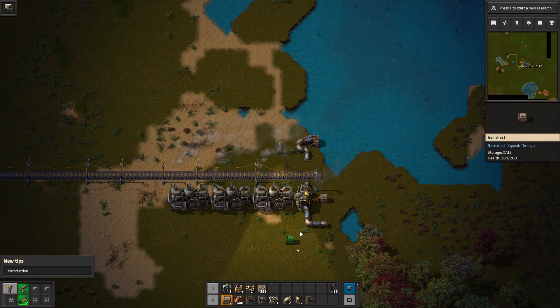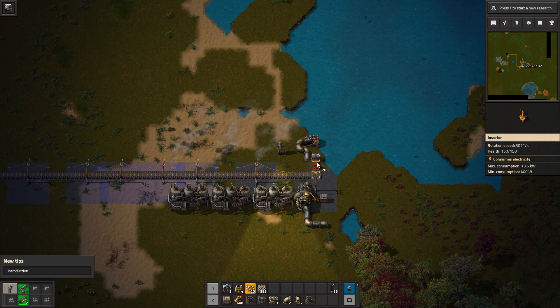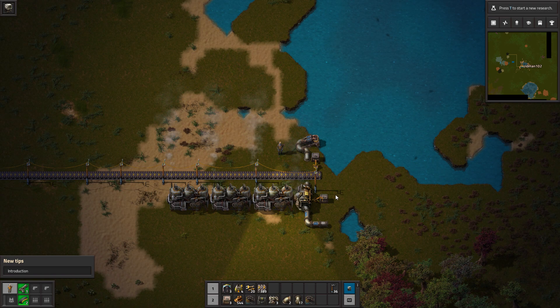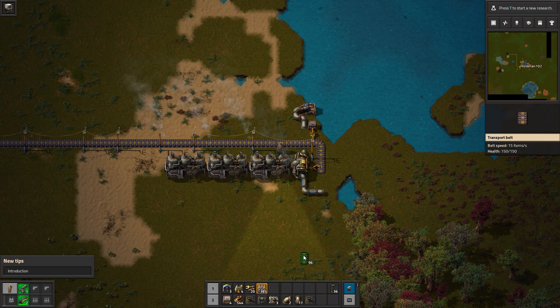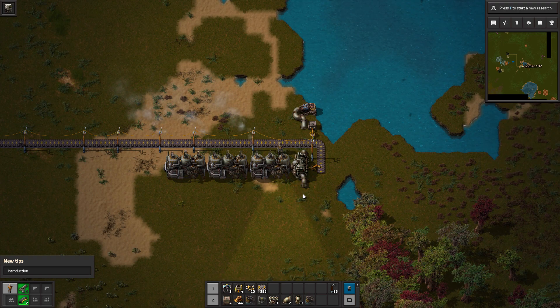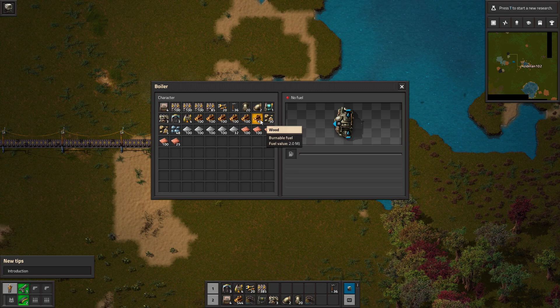Let's take and throw that chest there with another inserter. This will be our backup. We can hand feed this for a minute if we need to. So that's going to need to go. Now since we have the water coming in from the top, okay so you have no fuel - burn some wood for now.